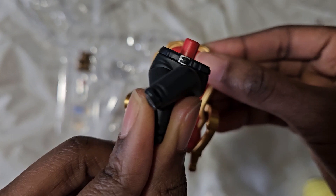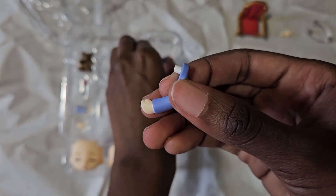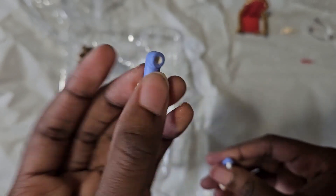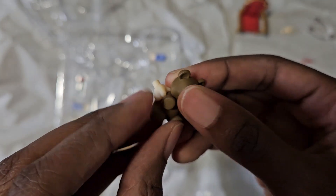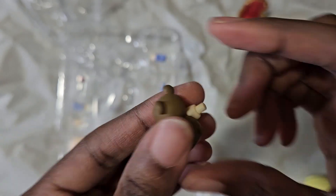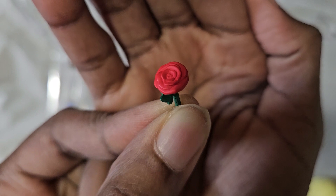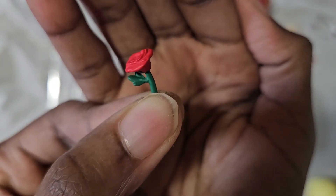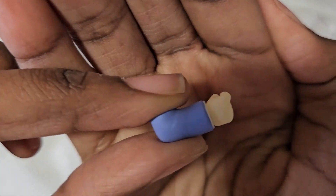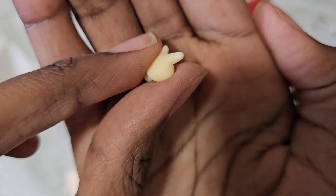We have some crossed legs for him to sit in his little throne. Yes, he comes with a little chair, which is just so extra and so befitting. He also has his bear, because that's an essential of course, and his rose, which is also an essential.